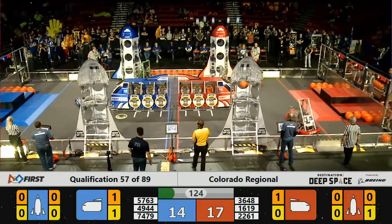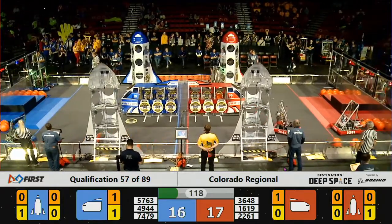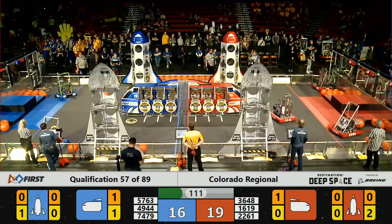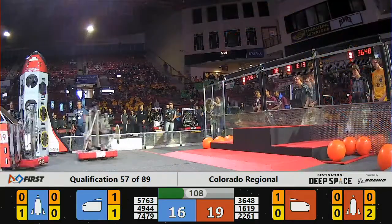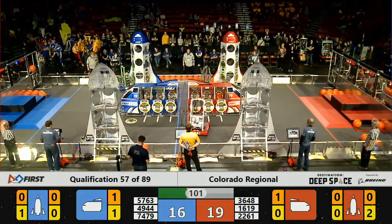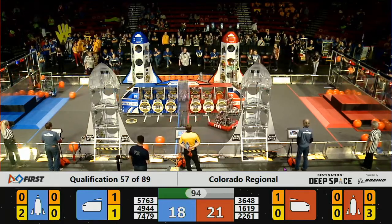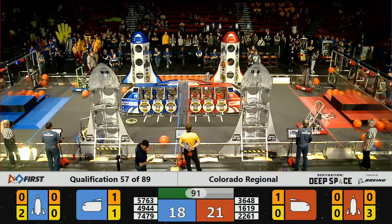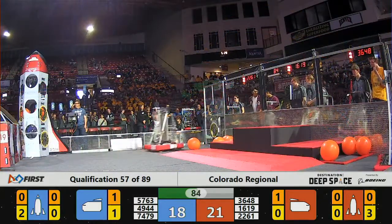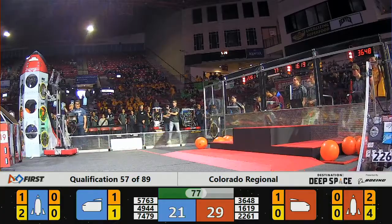For the Blue Alliance, 74-79 is in charge of a hatch panel but it seems like they're trying to lose it or shake it free before going to play defense on 1619. Meanwhile, 1619 is bounding over the field, grabbing those hatch panels, trying to fill that rocket again. Casa Robotica just barely misses the cargo. 1619 has filled that middle level of the rocket and they're going to try to fill the top level now, then go for the bottom last.